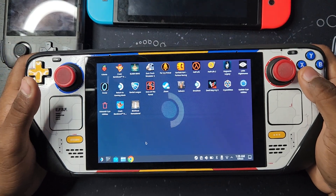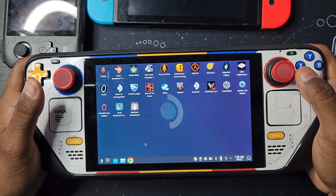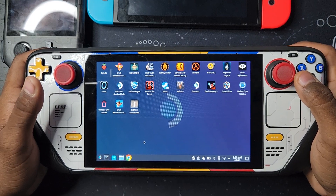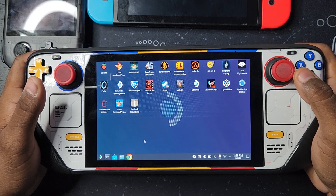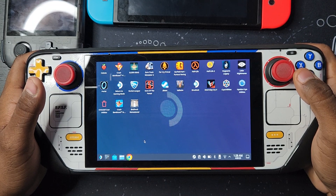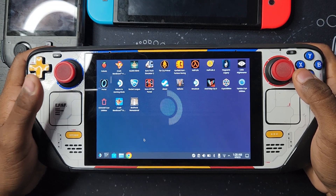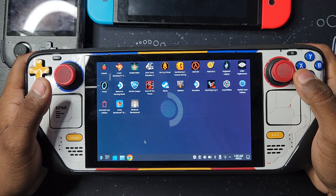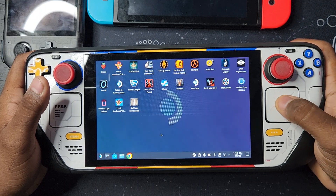Hey, what's up YouTube? Today I'm going to show you how to make Brainstalled PC games work on the Steam Deck. First you need a game to download. I'm going to use Need for Speed Most Wanted. But if you want, you can search on Google 'Brainstalled PC games download' and you will find them.